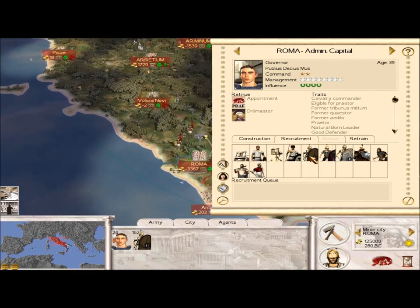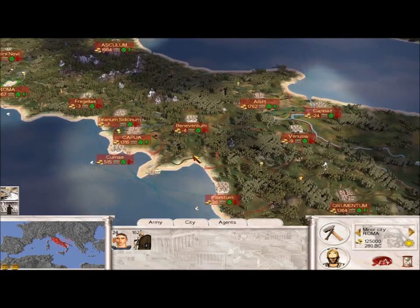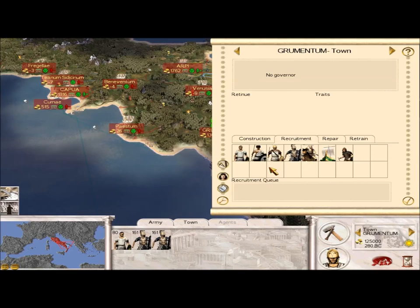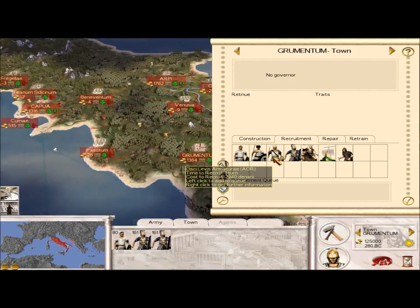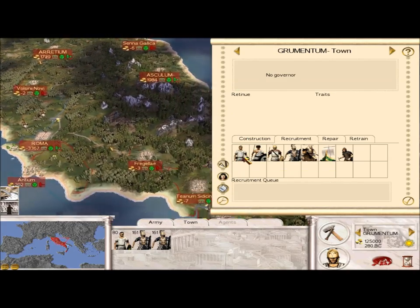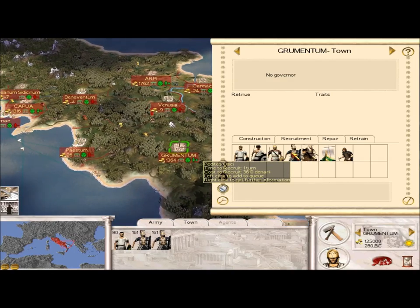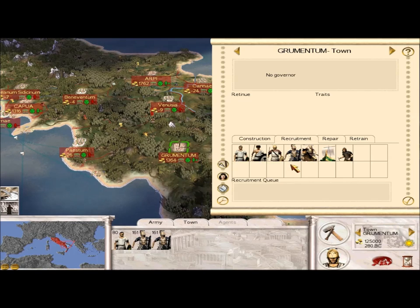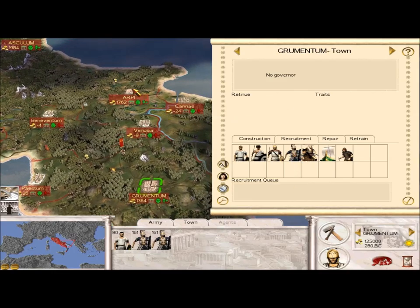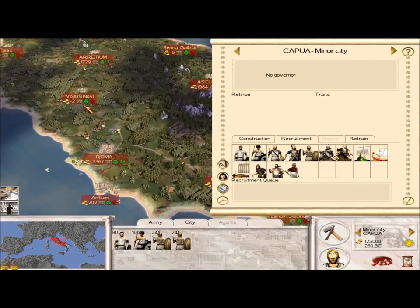Here in Rome you can recruit the core Roman troops — the Stati, Principes, and Triarii. But in other cities, for instance Grumentum down here, you can't. It's historically accurate because Rome didn't control all these territories at 280 BC — there were allied states that provided troops. So in places like RP you can train Pedetez Oski, in Capua you get different units, and up in Iridium you get some of the Etruscan troops. It's different everywhere.